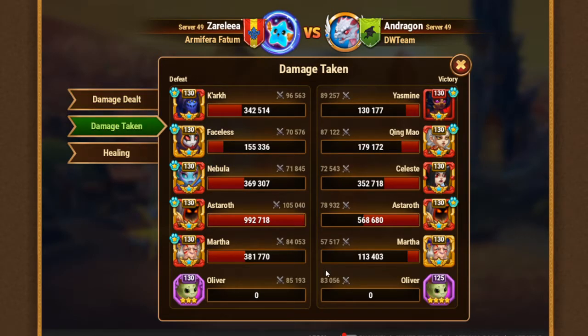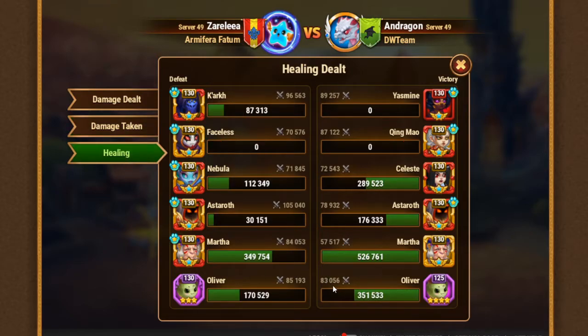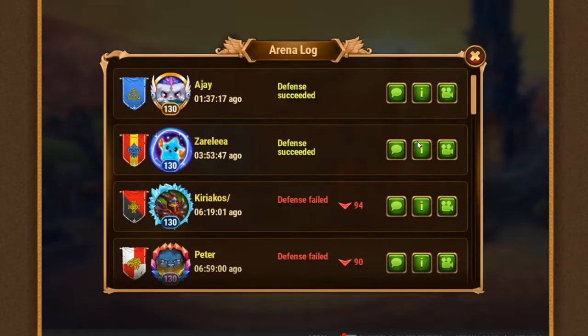Let's check damage taken. Obviously Astaroth is the tank so he gets the most damage and healing. Martha and Oliver are the main healers here, and Celeste helps a lot - she helped more than Nebula. Okay guys, let's watch the fight. I'm actually excited to see what happened here.